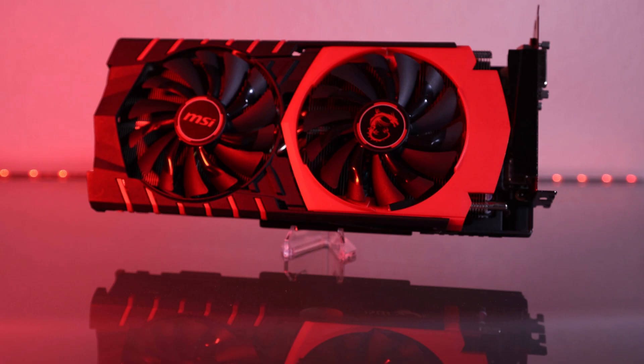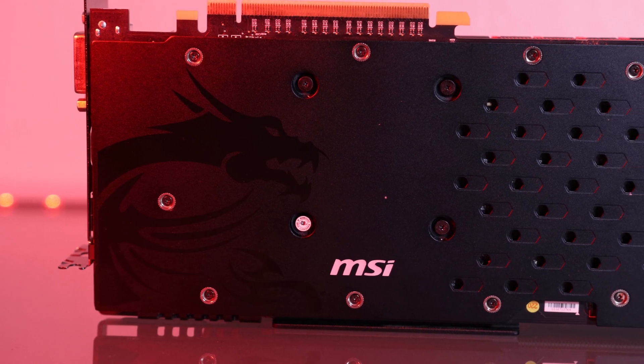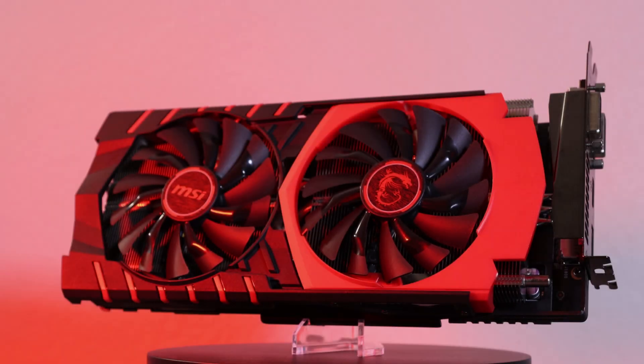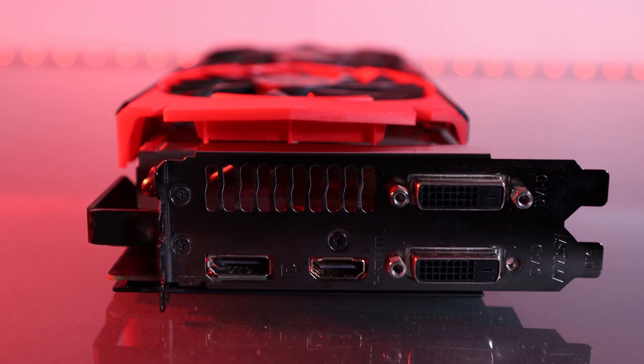Now let's go ahead and look at some specs. It has 8 gigabytes of GDDR5 VRAM with a 512-bit bus, 2,816 shader units, a GPU base clock of 1050 megahertz, and a boost clock of 1080 megahertz. It has 2 DVI ports, an HDMI port, and a DisplayPort.